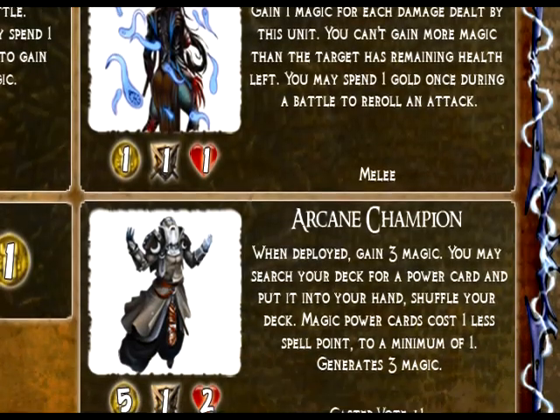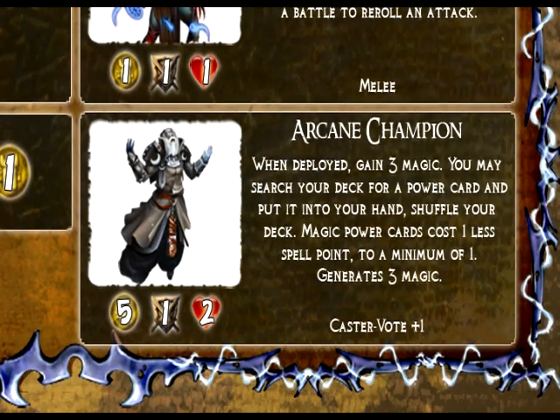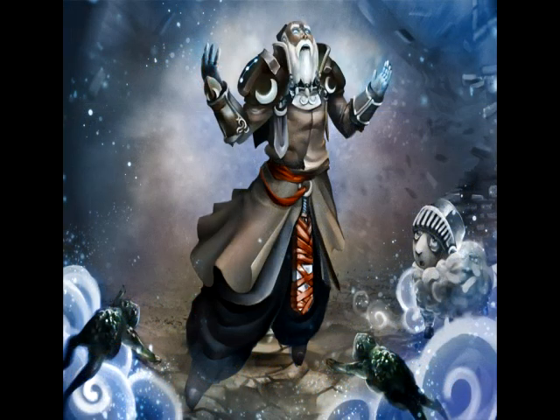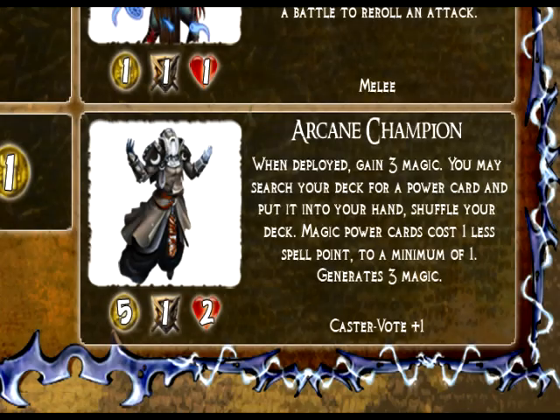Next is the Arcane Champion. When he's deployed, he automatically generates three magic for your army, and you can search your power card deck for any magic action card. So if you really need a spell you don't have, you deploy him, bring him out, and you get to pick. All your magic power cards cost one less magic — a very powerful ability. And he generates three magic per turn for you.